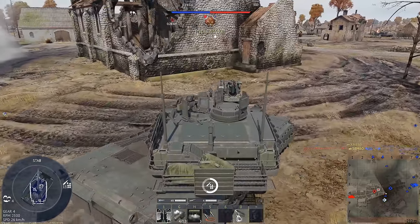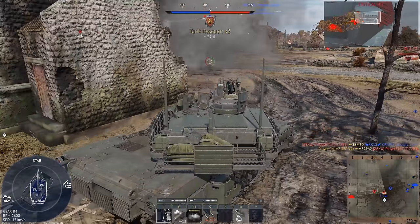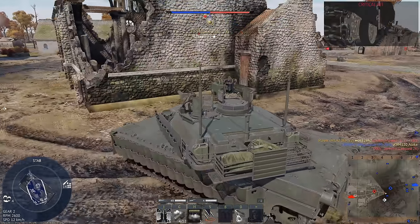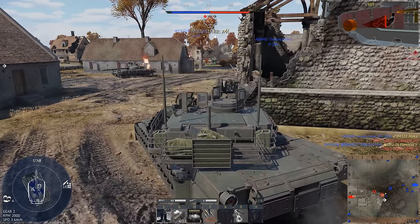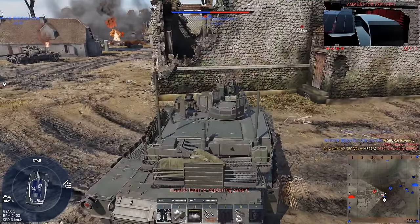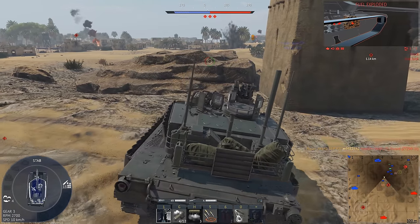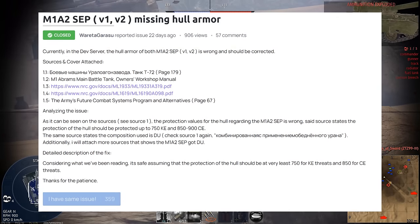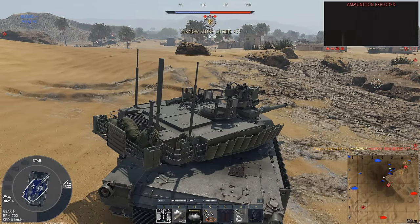The main problem with the M1, at least in the community's eyes, is that the M1 doesn't have a DU hull array — DU being depleted uranium — and all of the M1 variants didn't get spall liners. I've done a bit of research into both of these topics, looking for primary source documents. It's important to note that there have been a ton of bug reports and posts made about these issues. It's not possible for me to see every single one, so I might have missed something, but I did a decent amount of research.